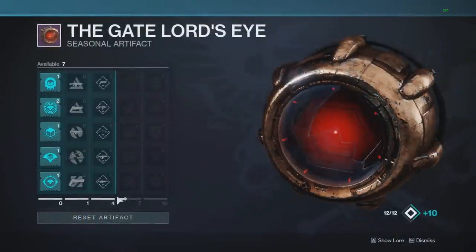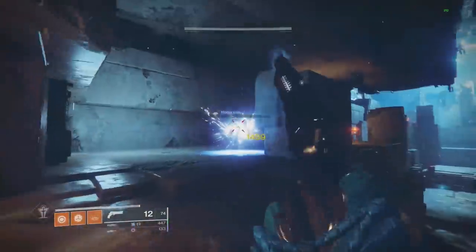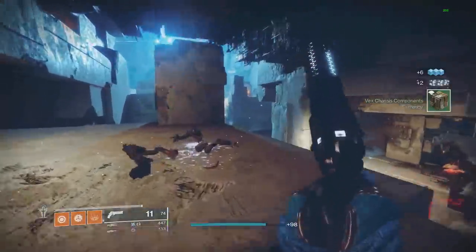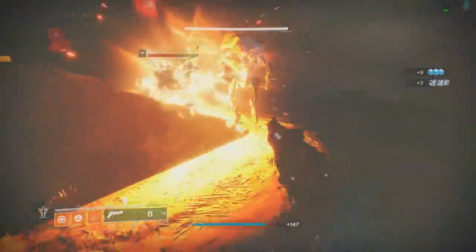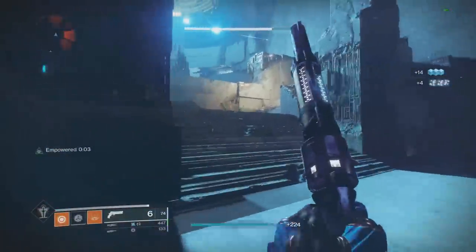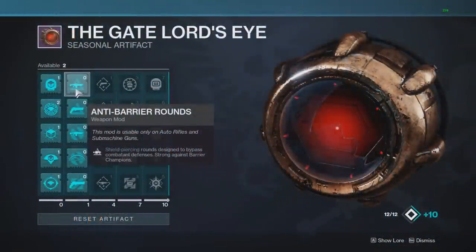The last mod in the left column is defeating Vex Hobgoblins grants destination materials. If you can find a lot of Hobgoblins on a single planet to farm quickly, every single kill gives you one of that planetary material — I'm on Nessus right now. There doesn't appear to be a cap or cooldown, so as long as you can kill Hobgoblins fast you keep getting materials.